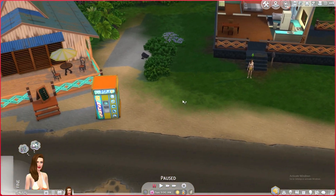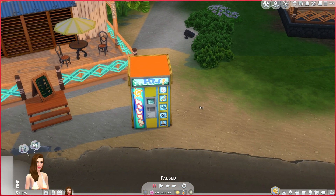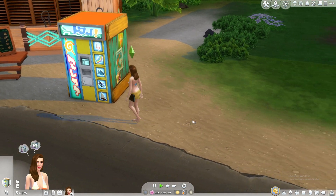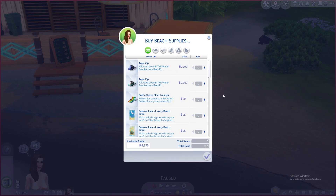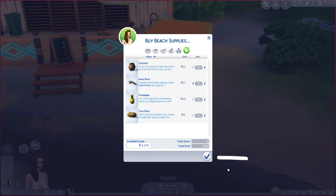Go to the beach supply vending machine. Click on the vending machine and press buy beach supplies. When the beach supplements list appears, click on the islands fruit icon. Find the Kava root and click on the little arrows to set the number of pieces you want.